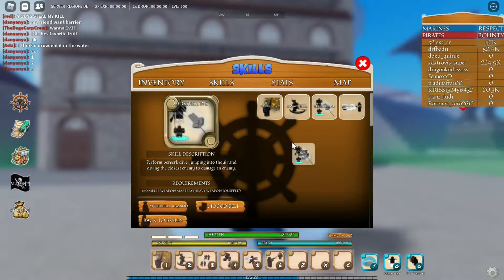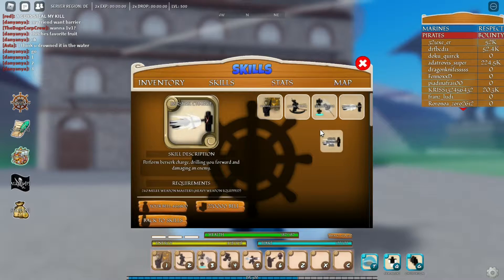Next is the Berserk Dive. What this does is you jump into the air and dive toward the closest enemy you find, damaging them. The requirements for this are 160 Milli Weapon Mastery and 140,000 Belly.